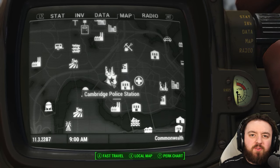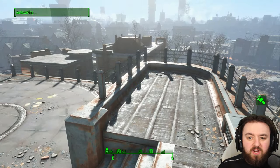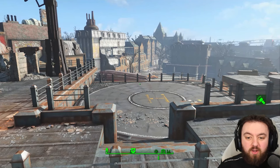Once you complete the quest Reunions and return to the Cambridge Police Station, on the roof you'll find a mini nuke — it's normally sitting over here in this corner above some metal crates. So another place you can visit.